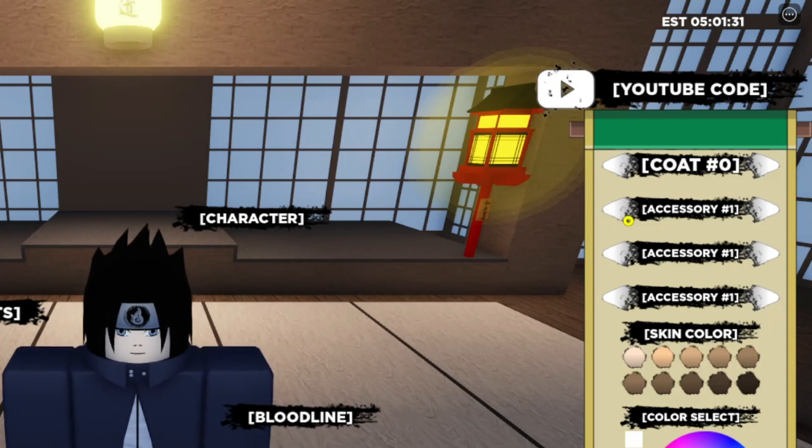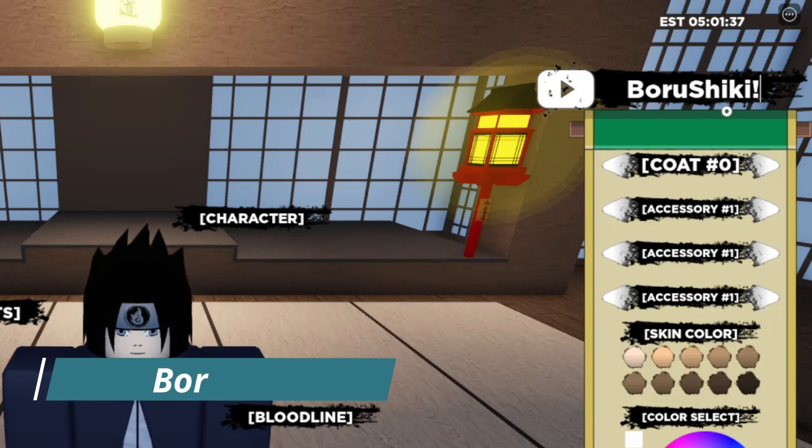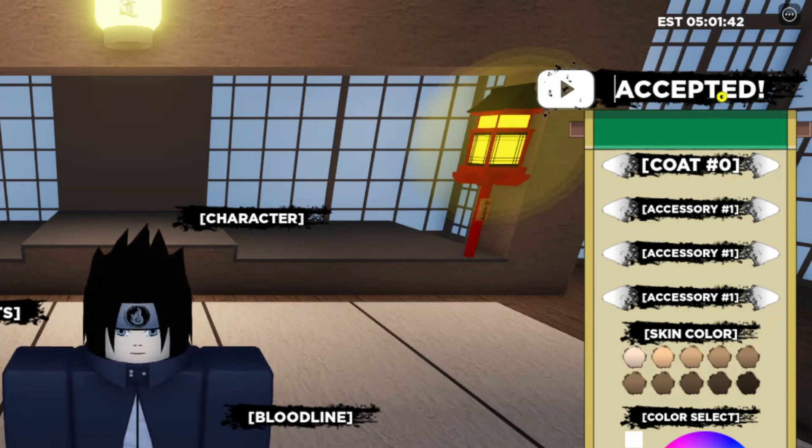For the first code, it's pretty simple. It is Borushiki. Let me remove the space on the first part and there you go — accepted! That code gives us a spin and roll coins.